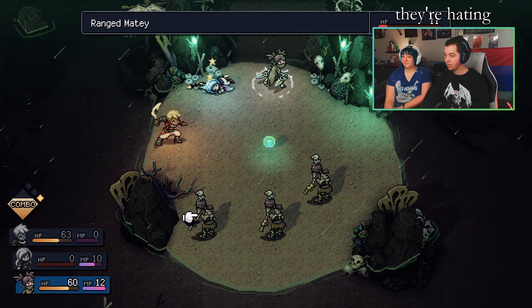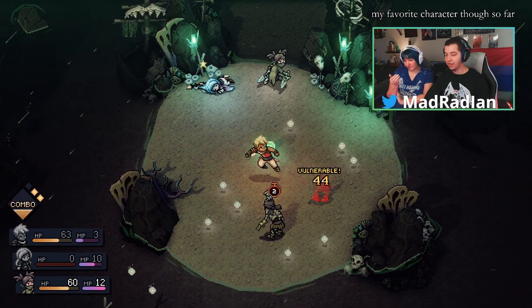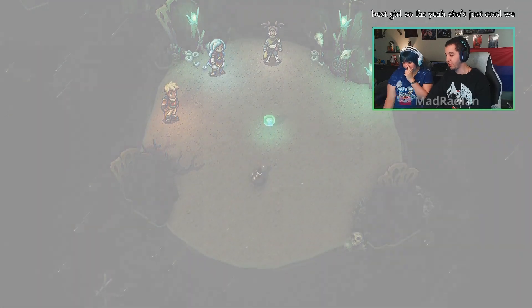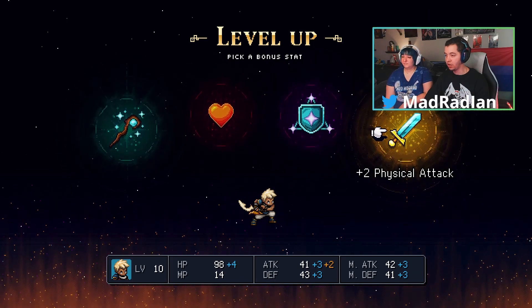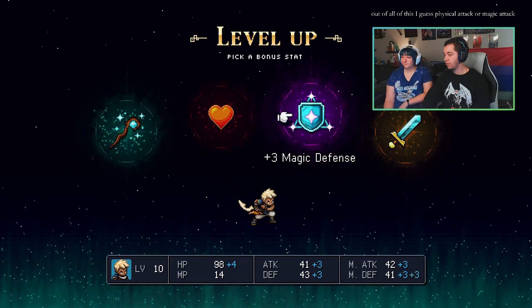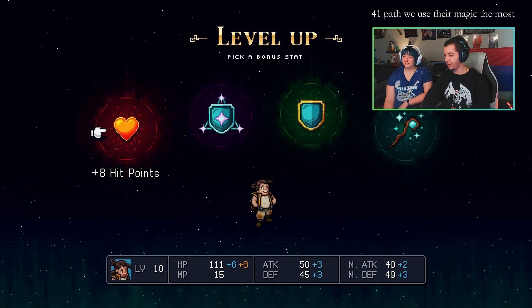They're hating on Vel'air. I like Vel'air — she's not my favorite character so far though. I think Ninja Lady is best girl so far. Sarai? Yeah, she's just cool. We leveled up? It feels like it's been a while. I'm curious if we're going to get more of her backstory — like, why is she helping us? Out of all stats, I guess physical attack or magic attack. We use their magic the most to actually kill, you know.